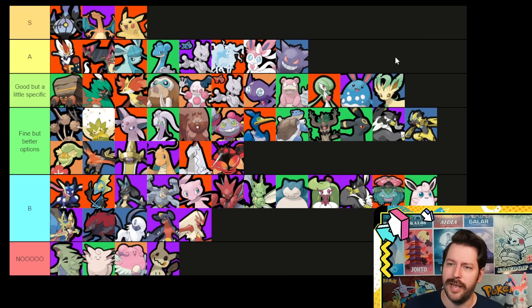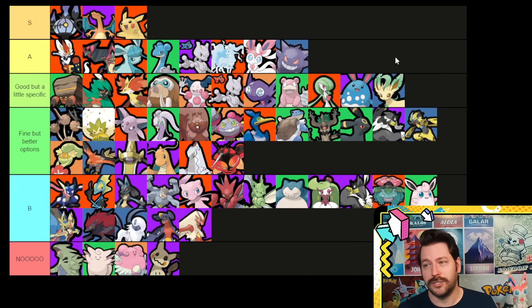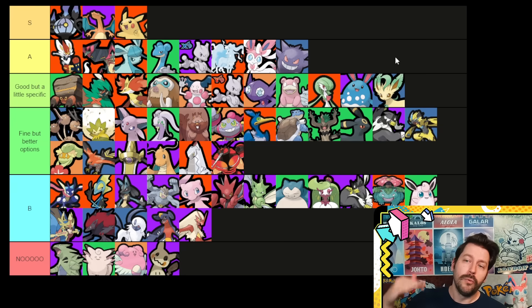Gardevoir kind of falls in line with Delphox for me — not bad at all, but I usually like Choice Specs a bit better on this Pokémon. Azumarill — Aqua Tail counts like a basic attack so it applies Curse. I actually think this is pretty good on Azu with the Aqua Tail build. I've seen people run it on Whirlpool too because you're constantly around your enemies hitting them. And we move Leafeon up there because it does have some pretty good opportunities for these items.